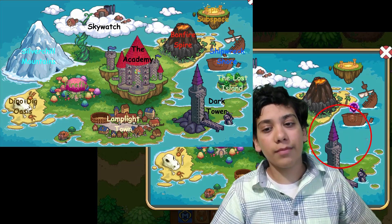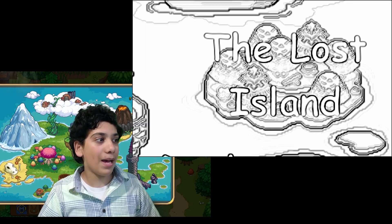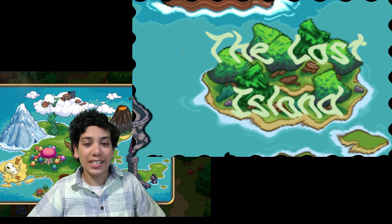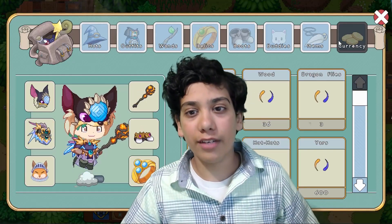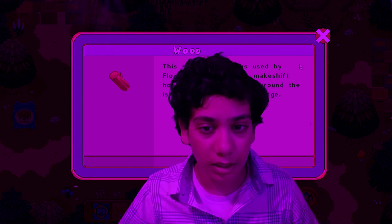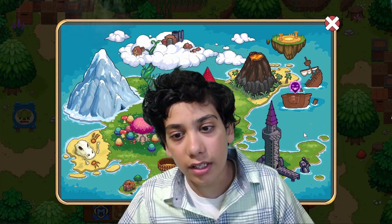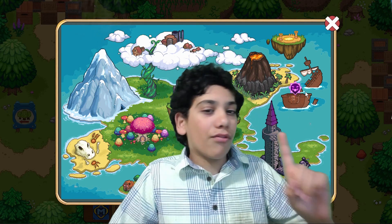Our first wonder in Prodigy is the Lost Island. Oh wait — the Lost Island disappeared off the map, guys. The first wonder is that the Lost Island appeared in Prodigy and then disappeared. I still have some wood remaining — let's take a moment and remember the Lost Island. The Lost Island is gone; Prodigy took it out. I wonder why. That is our first wonder.